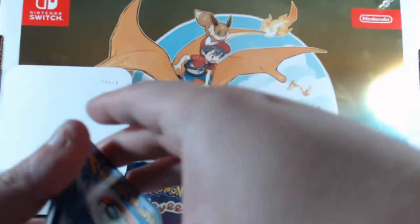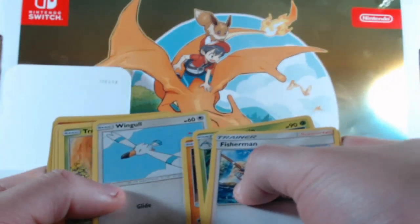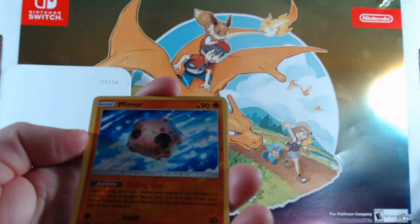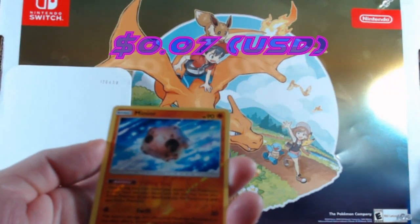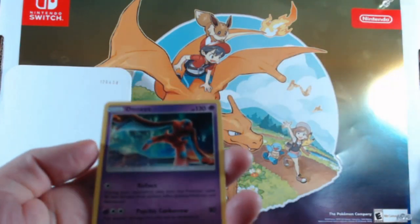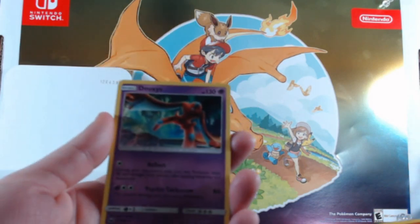Whenever I'm recording this it's the Tuesday before Thanksgiving, so hopefully I'll have a great Thanksgiving. This video is going to be a little bit late, but hopefully y'all had a good time eating some turkey and stuffing. We get a Minun as our reverse foil and then a regular Deoxys as a rare.